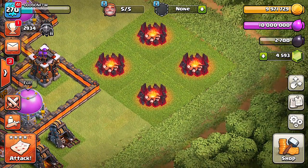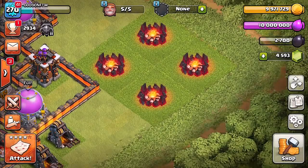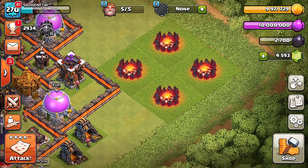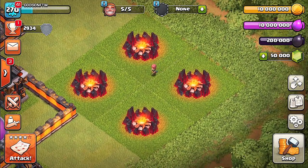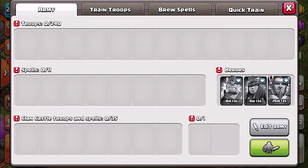Why don't we try and gem them up again? I did get some elixir, not enough to actually do anything here, but we'll gem these guys up and try it one more time. I really want to inspect these Valkyrie troops and see if there's anything I missed. Okay, we're back and we have all the resources and my heroes are actually upgraded, so let's do this again.